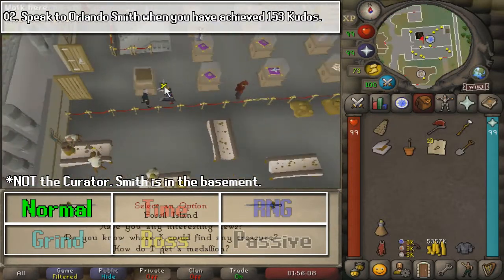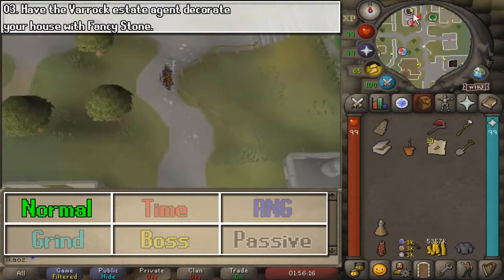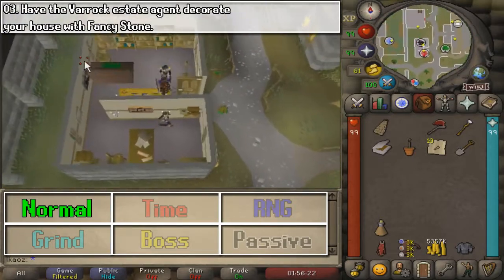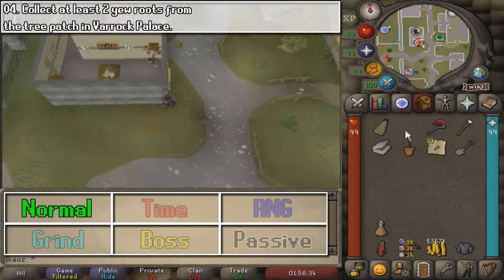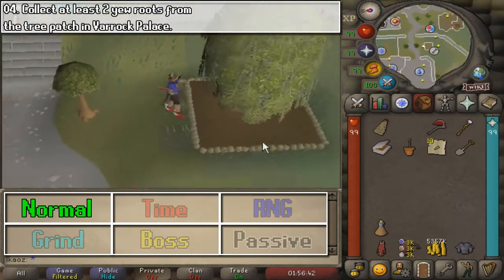Go ahead and talk to Orlando Smith in the basement of the museum with 153 Kudos. Next, go ahead and redecorate your house with fancy stone here at the Estate Agent in Varrock.